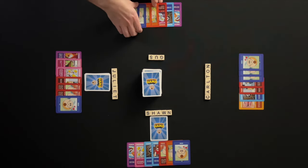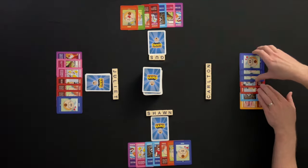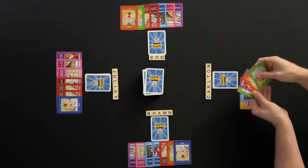Gus also hoards a ham sandwich with a trap ham on top. Gus draws cards. Carlton hoards a blue match with a trap ham on top. Carlton draws cards.